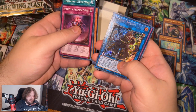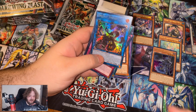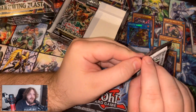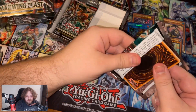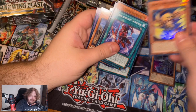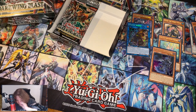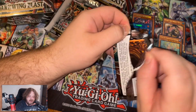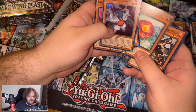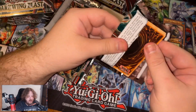We got Sprite Sprint - is that a good one? I think that's a good one, it's gotta be. It's a Sprite card, so pretty much 20 bucks. Anything Sprite seems to be pretty good. Another Blackwing. A few more packs in box one. I like that we're getting some Blackwing support - it's pretty cool stuff.